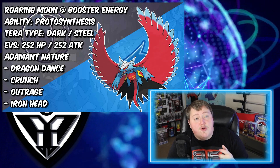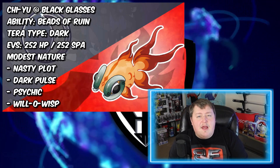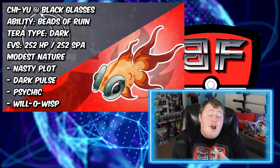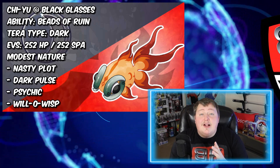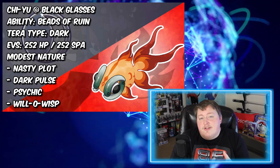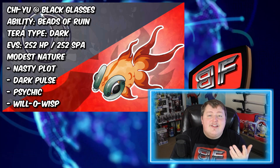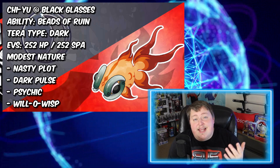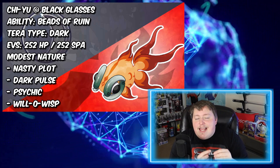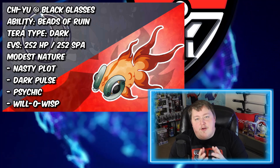Coming up on another approach — we are going back to the Fire and Dark typing. However, here we're going to be using Chi-Yu. I like Chi-Yu quite a bit because we're trading in Flash Fire for more firepower with this Legendary. In terms of the held item and Terra type and stats, it's pretty much an exact copy of Houndoom — Black Glasses, Max Special Attack, Max HP, and a Modest Nature to juice up that power as much as possible, with a Dark Terra typing. We'll again be using Nasty Plot, and we have Dark Pulse and Psychic. Once you get to plus six, on top of the fact that Chi-Yu is going to be reducing their Special Defense, it's going to do so much damage that you're going to be really fine.